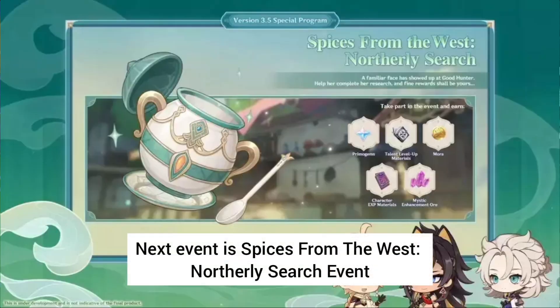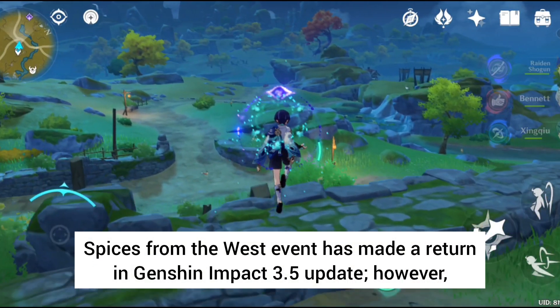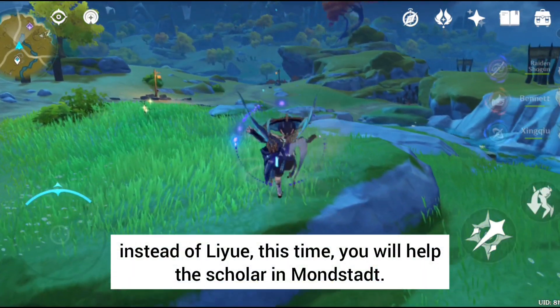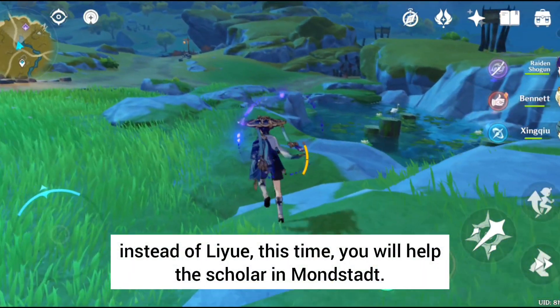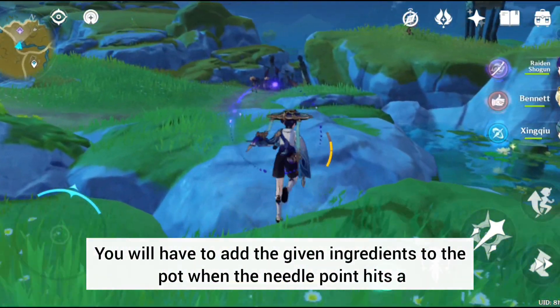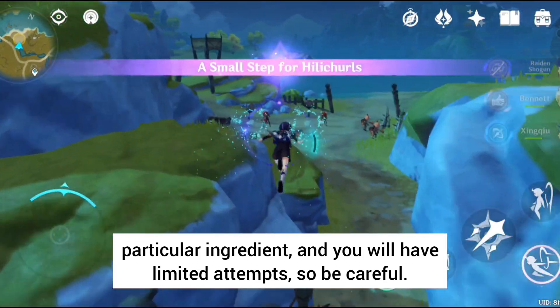Next is the Spices from the West: Northerly Search Event. This event has made a return in Genshin Impact 3.5 update; however, instead of Liu, this time you will help the Scholar in Munstat. You will have to add the given ingredients to the pot when the needle point hits a particular ingredient, and you will have limited attempts, so be careful.